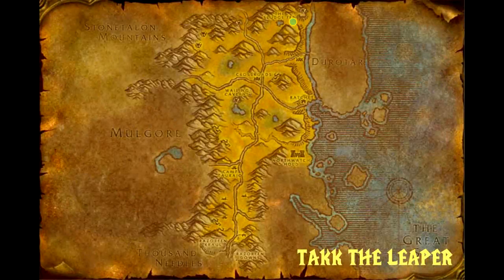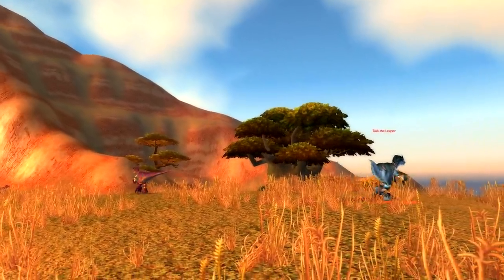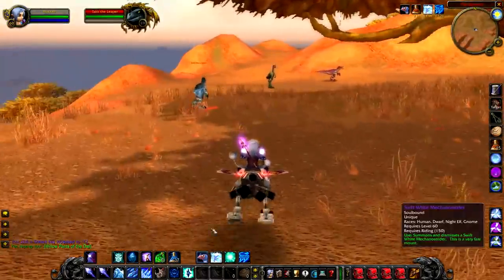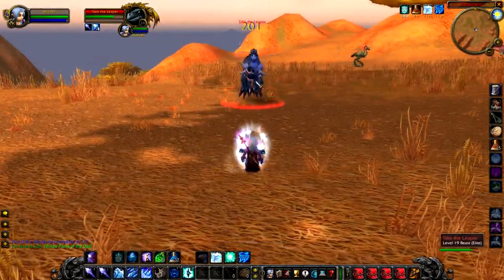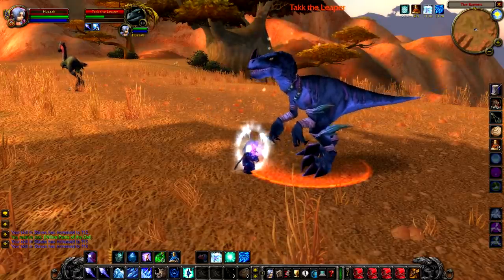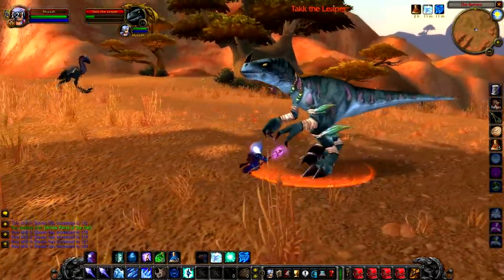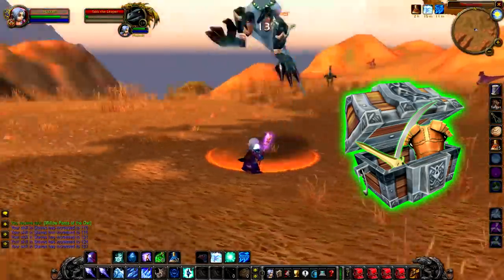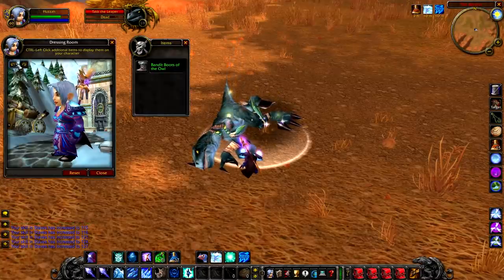Up next we have Tack the Leaper, a level 19 elite raptor that hangs around just east of the Sludge Fen. Tack the Leaper looks really cool for a raptor and I'm not sure if there are any other raptors in classic WoW that look exactly like him — I love the emerald feathers and emerald beads on him. If you're a hunter and you really like raptors, Tack is definitely worth trying to get. If you're looking for loot however, you'll be a little disappointed — he doesn't drop anything unique, only a guaranteed green. If I were you, I'd be the good WoW citizen you are and leave him for hunters to tame.